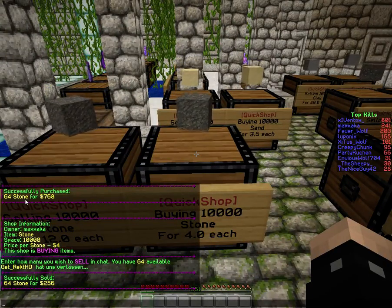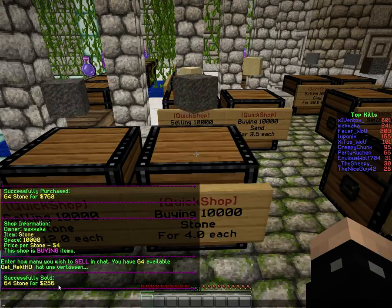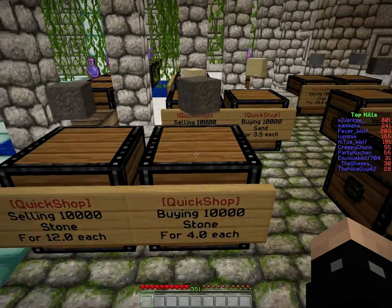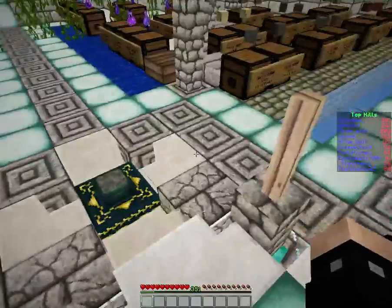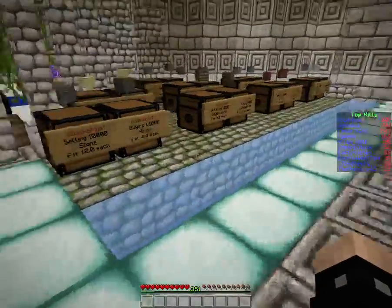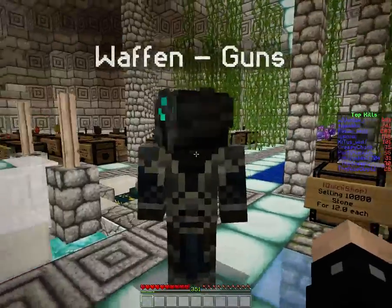I bought 64 stone for 768 and sold them for 256, which isn't quite a clever deal if you ask me — but that's up to you guys. That's mostly about it. This is how you use our admin shop here. Have fun on the server!